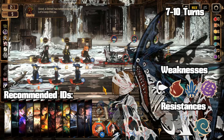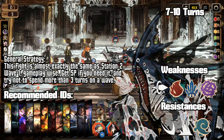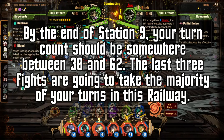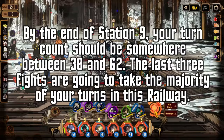Station 9 is almost identical in gameplay to station 1. Three waves of normal enemies is incredibly easy to get through, especially since you should have enough sin resources to use your big Ego once per turn and finish these waves off really fast. Try not to spend more than three turns on a single wave. A little bit of bad targeting can result in a big increase to your turn count. The fight can usually be cleared in about seven to nine turns. By this point in the railroad, you should have a turn count anywhere between 38 and 62, hopefully somewhere around 50, because the next three fights are where the majority of your turn count is going to be spent.